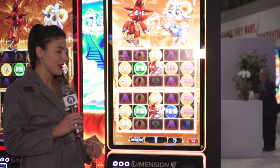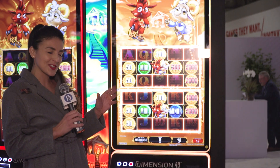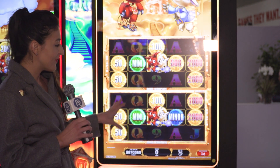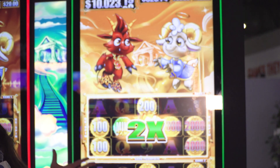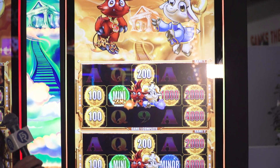There's another wild feature there with that sheep character, so you can see the fun interplay between those two as they're battling it out to try and give players the best outcome. Now if we finish the feature and we have that wild symbol there in the center, we have the chance for a multiplier, and they're gonna fight over it to try and see who can give us the best multiplier. Got a two times there — not bad.